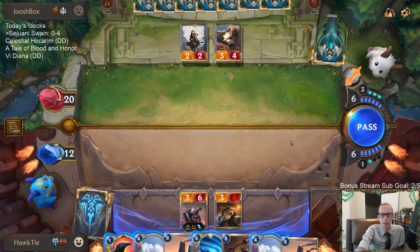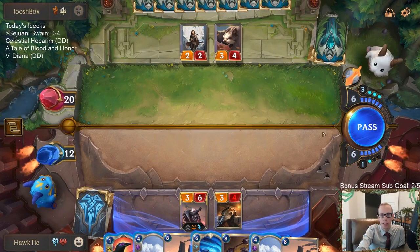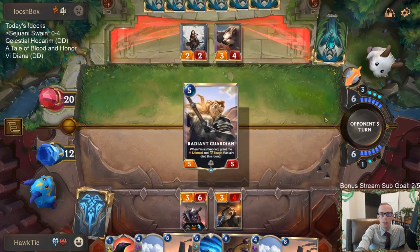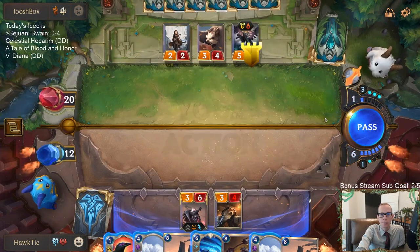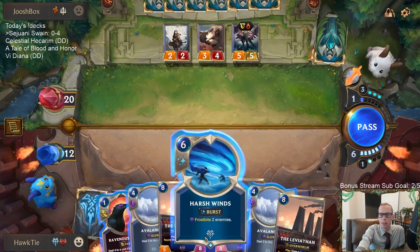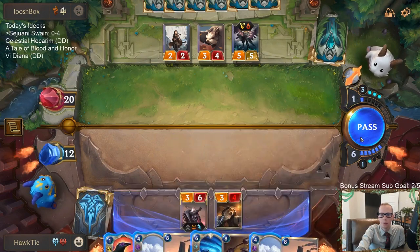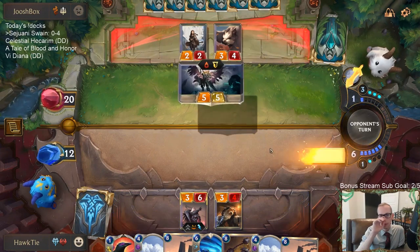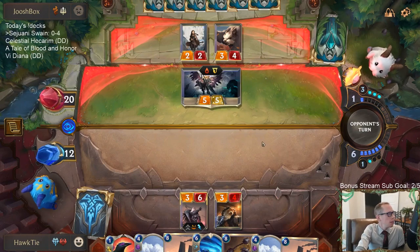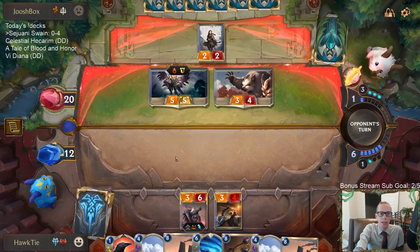Our other loss was the Bilgewater deck — I think they did only 3 points of attack damage to me total, and all the rest of the damage, like 17 total Nexus damage, was just straight Nexus damage.